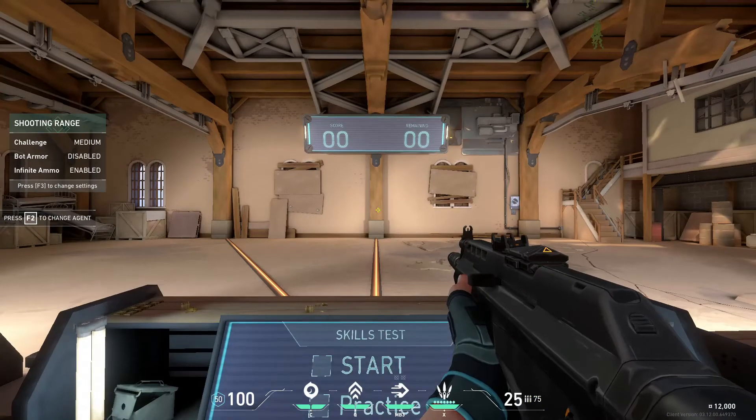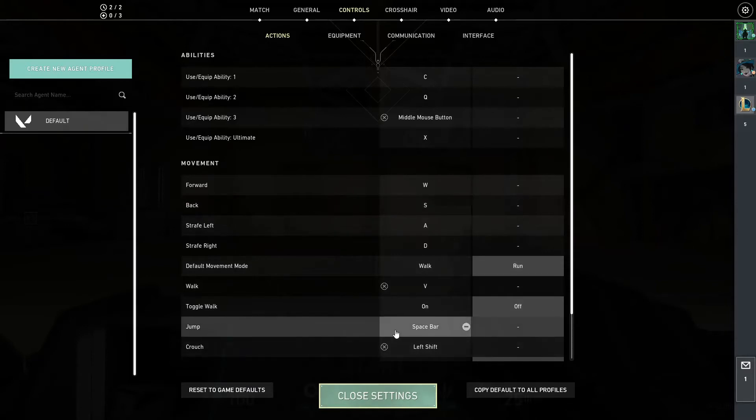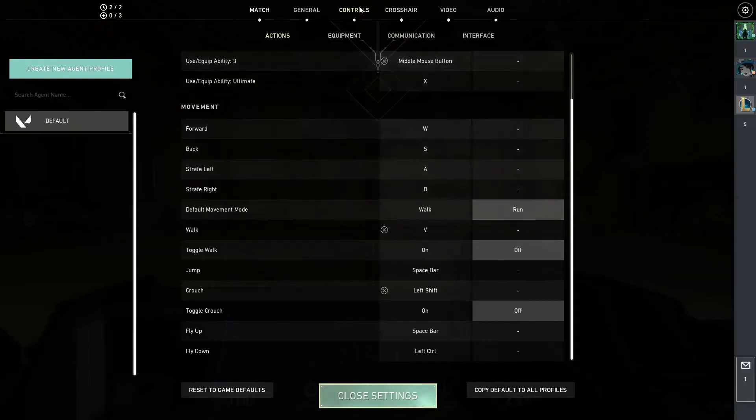It can get really annoying because when you're trying to play a competitive match you can't shoot your weapon — you can only right click. I tried everything to fix it: I tried watching YouTube videos, looking at my mouse, and updating my mouse drivers.